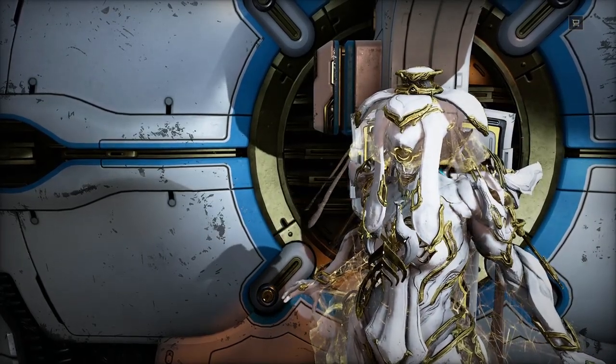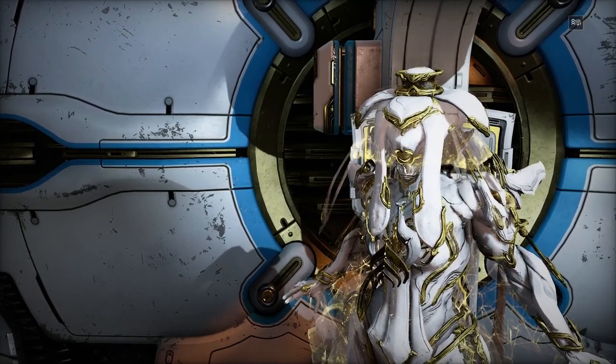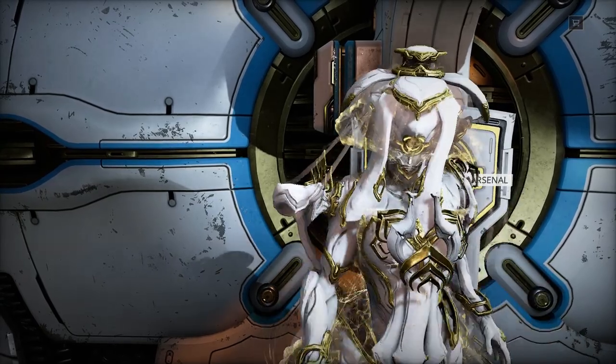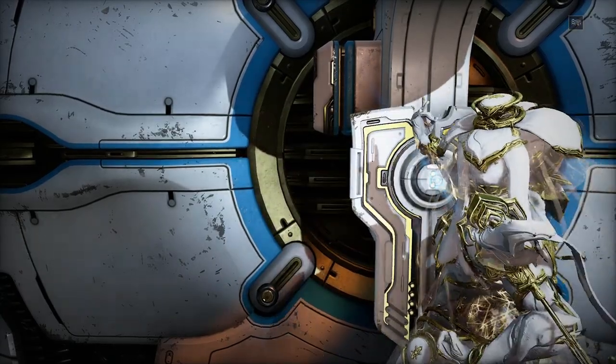My previous guide only gave you an encounter chance to run into the Conculist. There are now, thanks to a recent update, two creatures that have a chance to drop Vengeful Revenant.